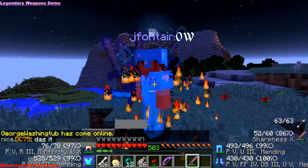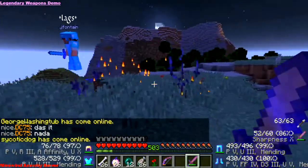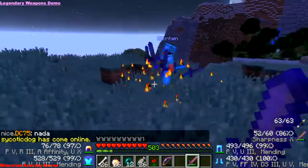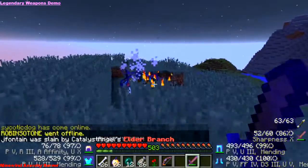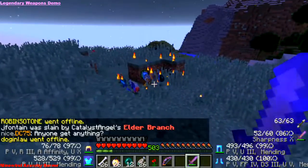I'm going to take a swing, and about 8 invisible Wither Skeletons spawn, all holding Sharp 10 Elder Branches, and hit Fontaine. And he died from it! He was wearing a full Protection 5 set and he still died.